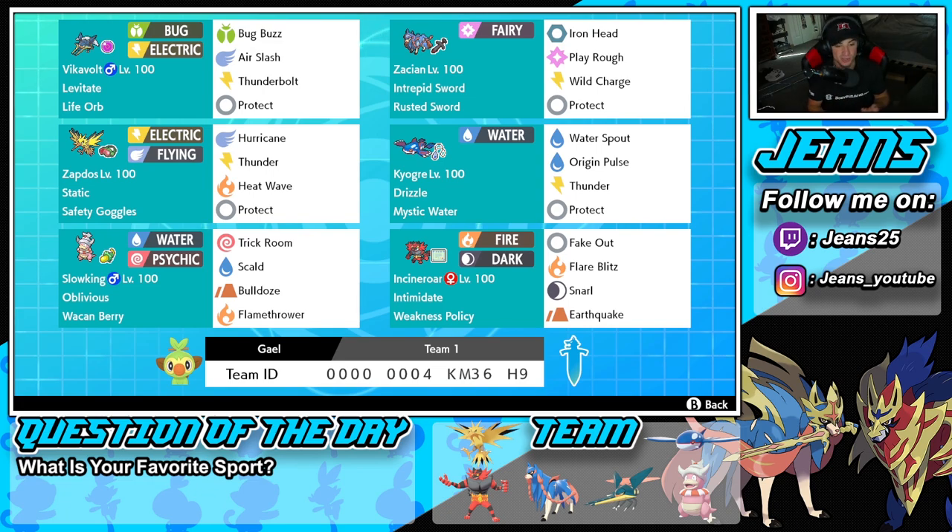Fourth Pokemon is Kyogre — fairly standard but works so well on any team. It's got Drizzle and Mystic Water, with Water Spout, Origin Pulse, Thunder, and Protect. Bottom left is our trick room setter, Slowking, with Oblivious ability and a Wacan Berry to soak Electric hits. Its moves are Trick Room, Scald, Bulldoze to slow opponents and proc Incineroar's Weakness Policy, and Flamethrower for coverage.